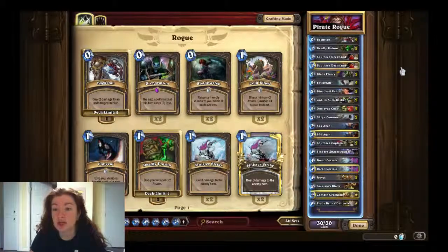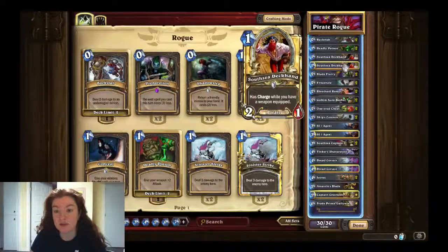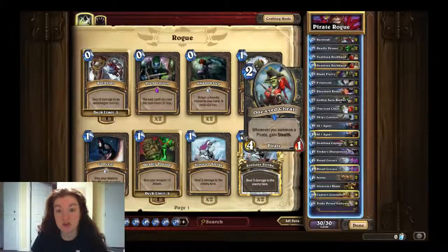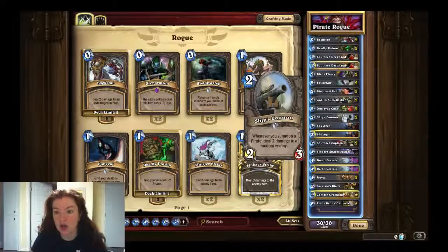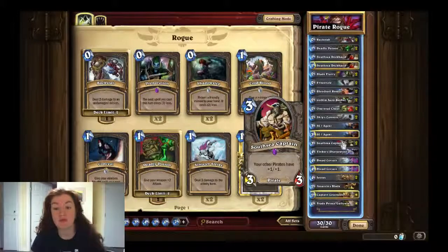So I'm just going to walk you through it. It is two Backstabs, two Deadly Poisons, two South Sea Deckhands, two Blade Flurries, two Eviscerates, two Bloodsail Raiders — new from this expansion — two Goblin Auto-Barbers, which give your weapon one attack as a Battlecry, very handy. Two One-Eyed Cheats, also new from this expansion — whenever you summon a pirate you gain Stealth, so hold on to this until you're summoning a pirate because he only has one health. Two Ship's Cannons, new — whenever you summon a pirate you deal two damage to a random enemy, very handy to have early on. Two SI:7 Agents, two South Sea Captains — your other pirates have +1/+1.